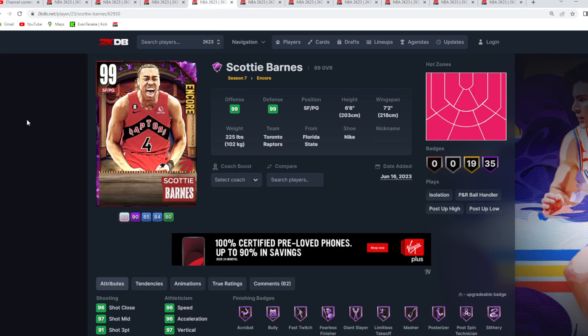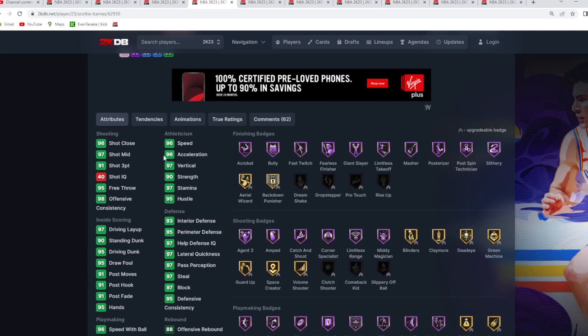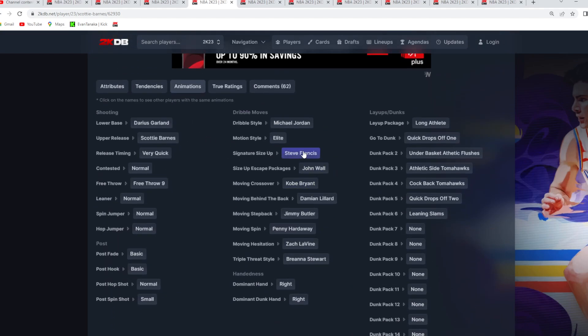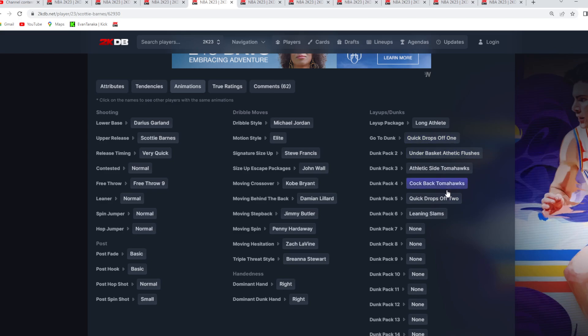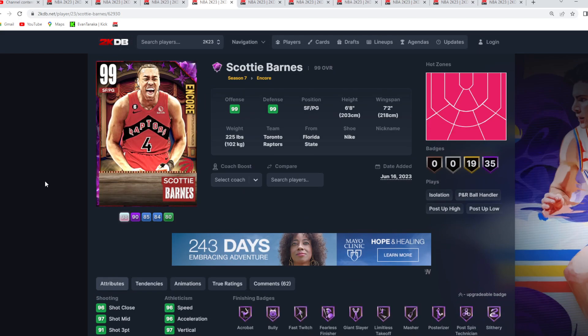At number four is another great budget point guard — Scotty Barnes — a card you could debate as a top 10 point guard. He's 6'8 at the one, 7'2 wingspan. He's an incredible defender: 97 block, 97 steal, 95 perimeter, 93 interior defense, with amazing defensive tendencies and animations. He's great at getting to the paint with the Steve Francis size up and John Ball escape. He's almost unblockable at the rim, and he now has a solid jump shot with the Garland base and Scotty Barnes upper on very quick timing.